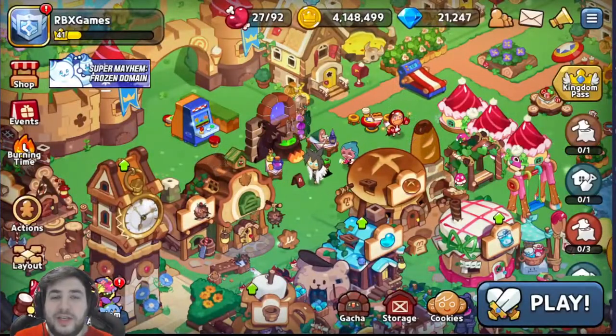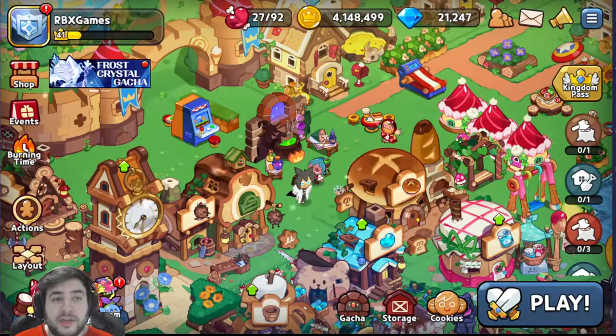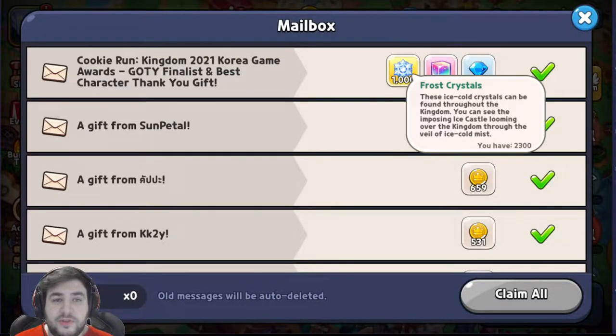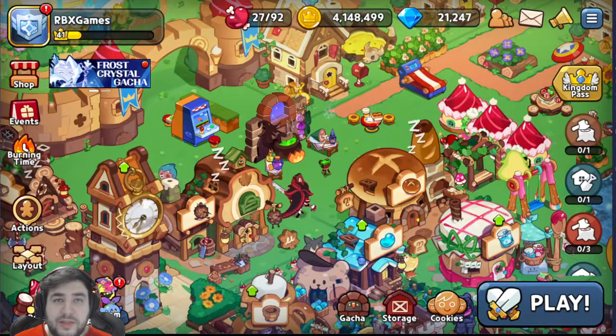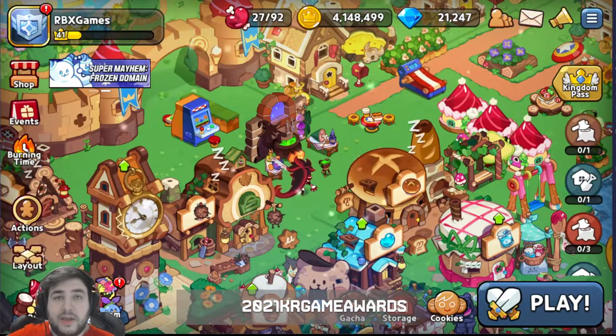Good morning, Gacha Squad, and welcome back. Today I've got a new coupon code for you, including a lot of stuff, so I'll show you real quick. We get 1,000 Frost Crystals, 1,000 Rainbow Cubes, and 5,000 Crystals. Make sure to get this code — I will show it right now above me, and I hope you get great pulls out of it.